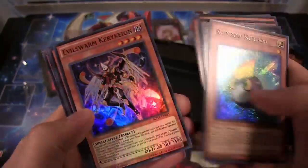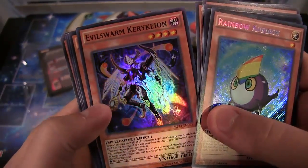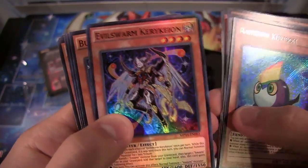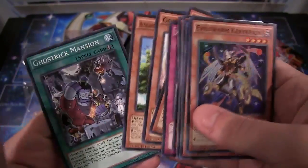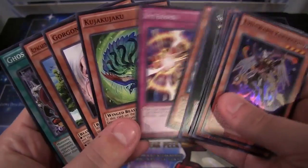Rainbow Karibo. And we have Evil Swarm Kirikyon, I think. I've never said this card right. I know people hate it when I don't try to at least pronounce it. Hopefully I at least said it right. For a second I thought I got two of the same common on that — oh well. Losing my mind.